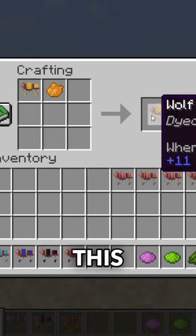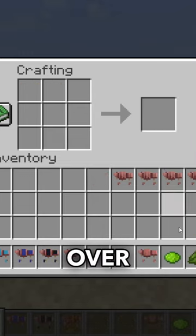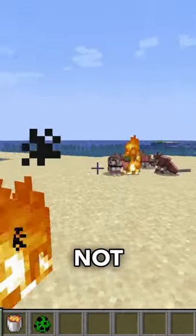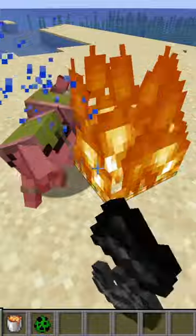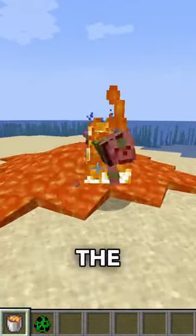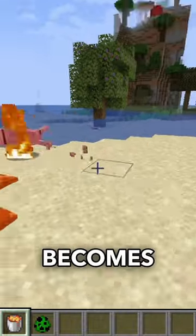You can combine this multiple times for over 5.7 million combinations. A wolf wearing wolf armor does not take any damage at all, including damage from fire, lava, mobs, etc. Once the armor breaks, the wolf becomes vulnerable again.